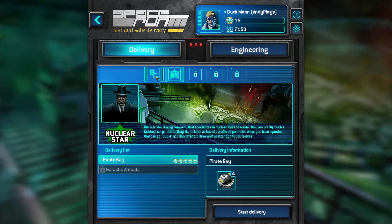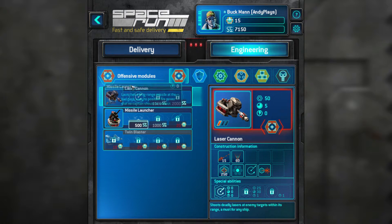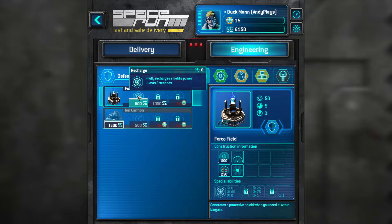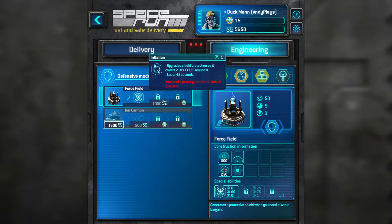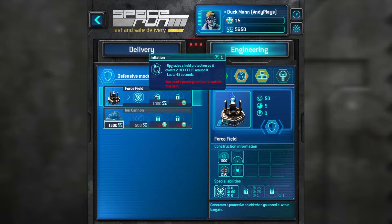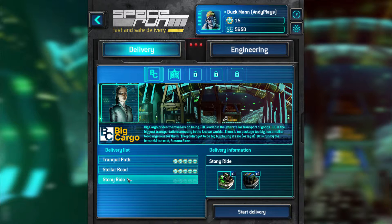The only thing we can do is Stony Ride. We can buy some more equipment or upgrade stuff. I might just buy the force field — might as well. Recharge seems good — recharge the force field. It says I need a power generator to unlock this item, which is over here. This text costs two hex cells. I'm just going to leave it as is right now, and we'll just do the Stony Ride.